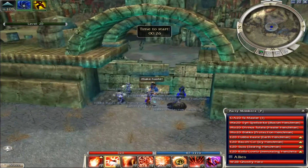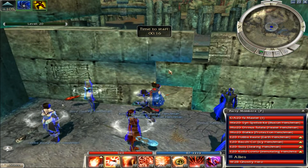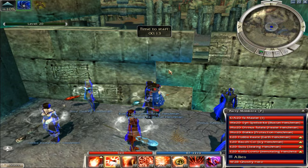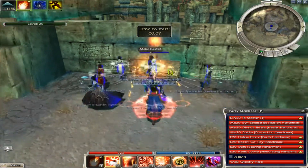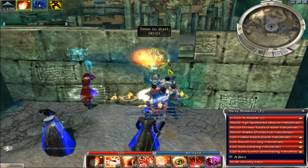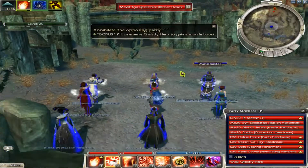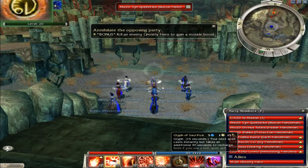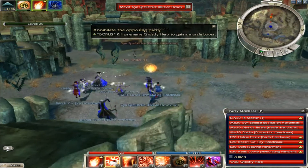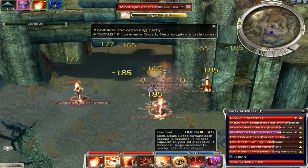I rarely ever lose to the bots but it occasionally happens. Usually the best time to attack them is whenever they're balled up. Once you start playing you'll get the hang of it — you might lose a game or two but you get a lot of flawless wins. On this map I just pick some random guy, use the glyph, go like this — meteor shower — and then start nuking all of their guys.